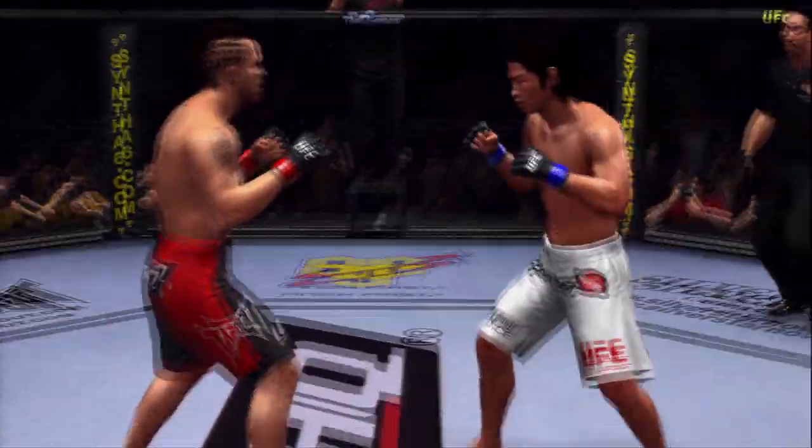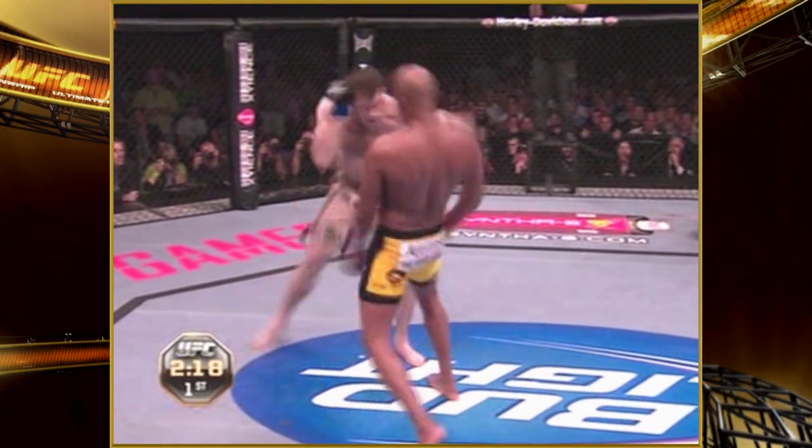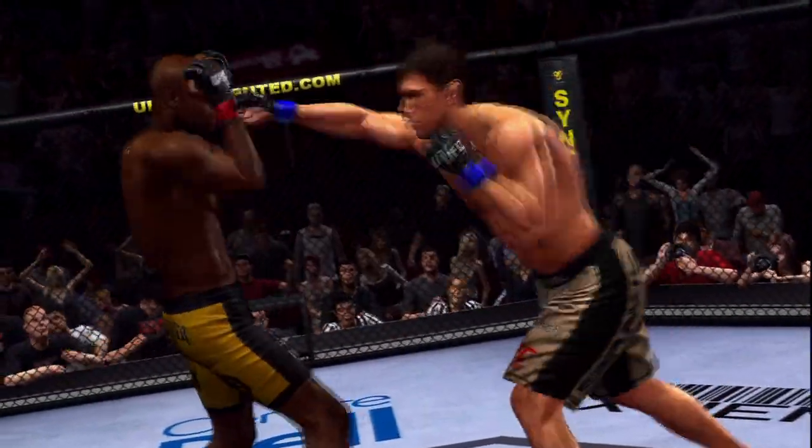It also allows you to come back with a counter attack. There are some great examples of this, like Anderson Silva used this masterfully against Forrest Griffin in UFC 101, where he was able to — oh, certainly.